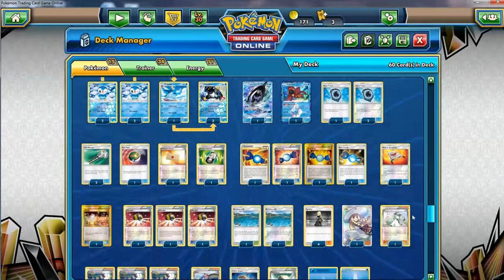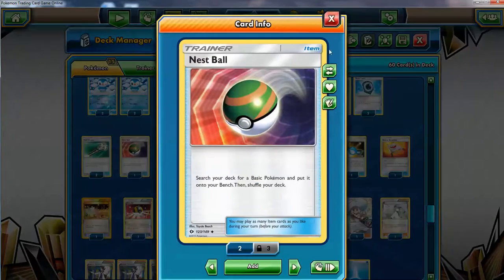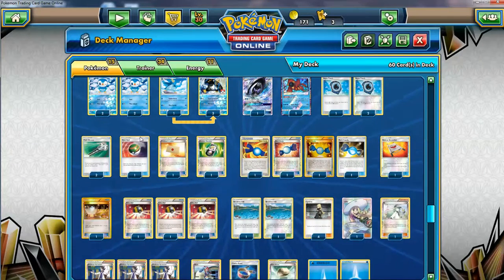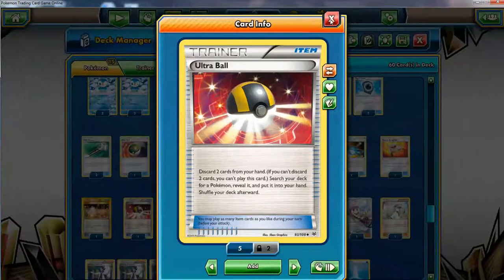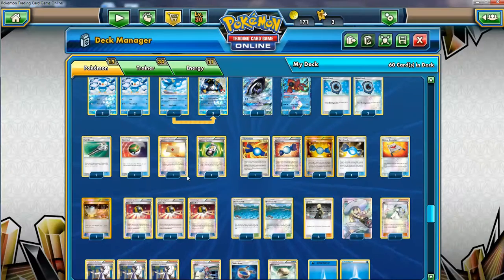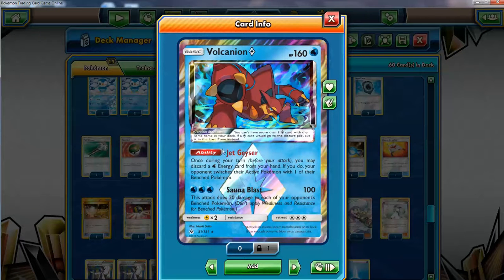For other water support, the stadium is Brooklet Hill. This card is great — grab a water Pokémon every turn, goes perfectly with Empoleon helping fill the bench for Total Command. This is why I only have one Nest Ball — combined with Brooklet Hill we're good for searching. The other ball is Ultra Ball.